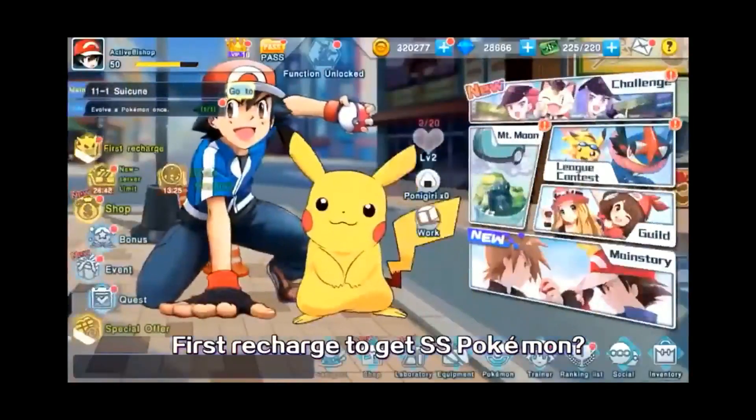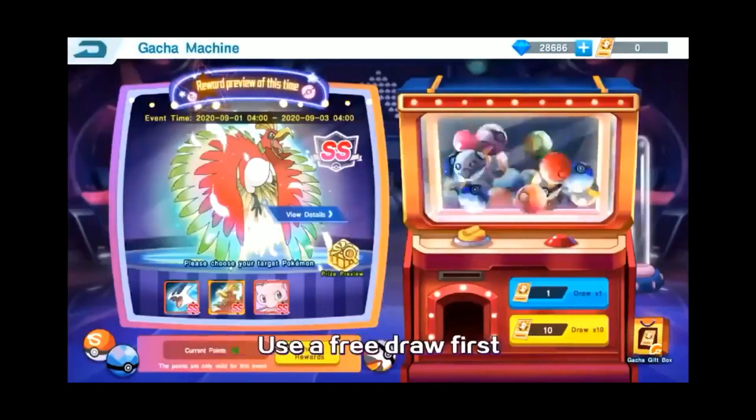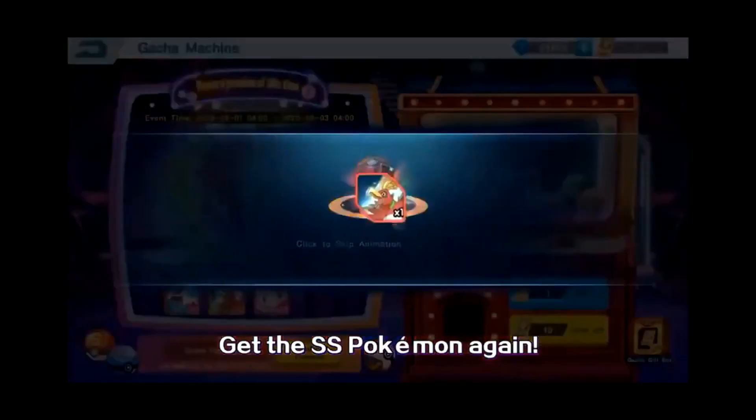What the fuck is this? First free charge to get SS Pockmone — I tried and got it directly. Take another look at the gacha. Use a free draw first — get the SS Pockmone again.